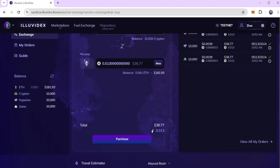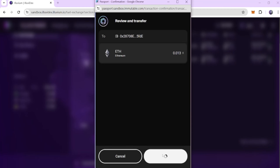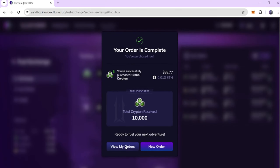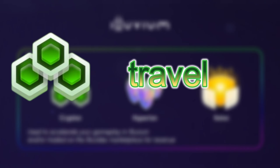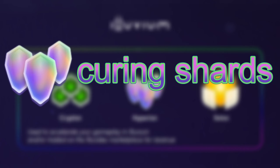This can be done directly from the Illuvidex at sandbox.illuvidex.io, and you can check out my tutorial on this. If you want to get extra Ethereum beyond what the DAO gives you — it gives you about 0.1 Ethereum each and every day — it costs fuel to do a majority of the actions in the game. Krypton is used for traveling to any given region. Solon is used for crafting weapons, suits, and drone equipment. And Hyperion is used for curing shards.